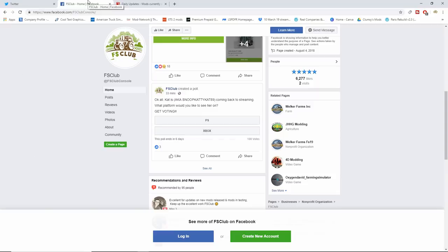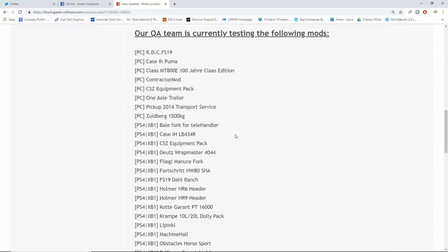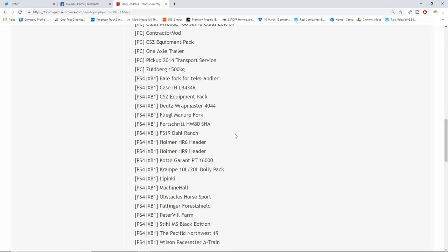Let's get to the mods that are in testing. On the PC side we have the RDC FS19 — no idea what that is — then we have the Case IH Puma, the Class MT 800, E100 Jaria Class Edition, Contractor mod, CSZ Equipment Pack which just came out today for console and PC, one-axle trailer, Pickup 2014, Transport Service which was an update released today, the Zootberg 1500 kilogram, the Bell Fork for telehandler on PS4 and Xbox One, Case IH LB-43-4R released today, and the CSZ Equipment Pack. Also the Dutch Ratmaster 40, 44, Fliegel Manure Fork for Shrit HW 80, and the Shaw FS19 Doll Range — which I can't find information about, but I know it's a map.